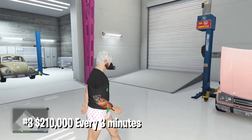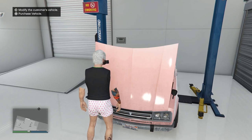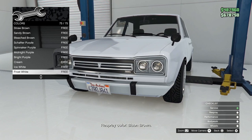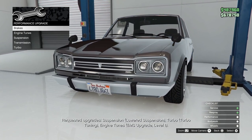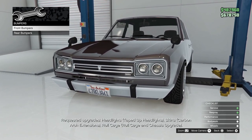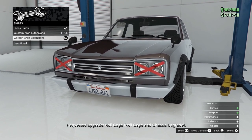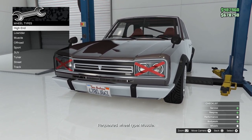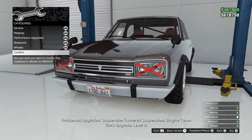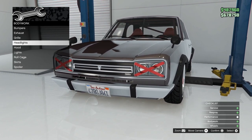The next method uses the Auto Shop. You need to have two customer vehicles in your Auto Shop. Once you have two vehicles, customize each one — do the tuning that the customer is asking for. Then at the end you're going to press X, down, X on the delivery screen. I'll show you what I mean — remember, you need two customer vehicles. The old method used one, but now you need two.